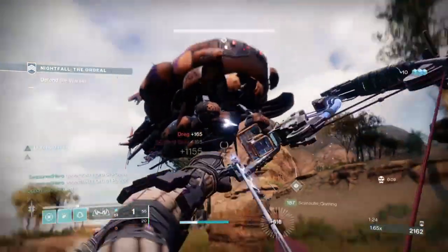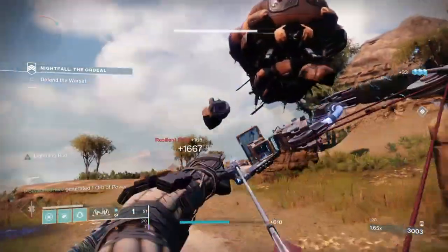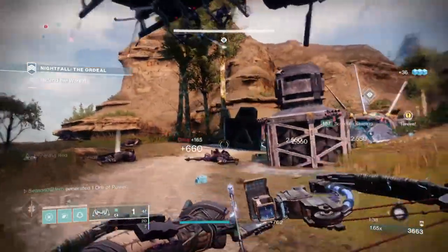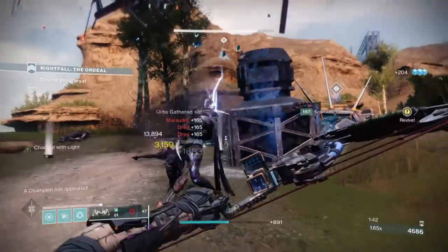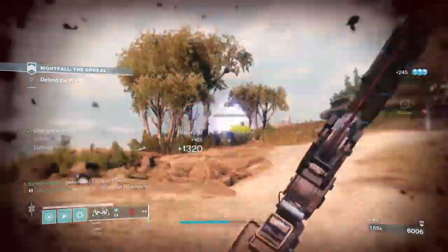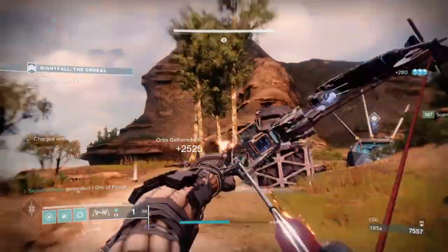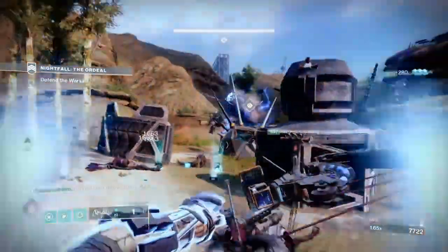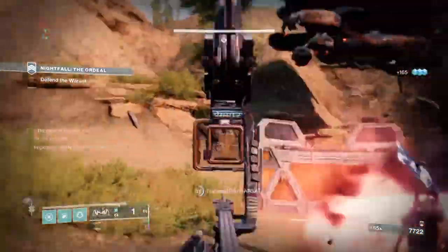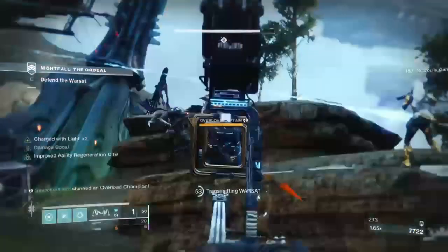I wanted to create a build based around the exotic that will allow you to proc its ability at least 90% of the time and serve as an alternative crowd controller for Hunters who wish to try not only the exotic but also the Arc subclass. The Arc Strider subclass is really great for close-corner fighting and even more great for its PvP capabilities. But since the arrival of Stasis and Revenant as the top-tier PvP and PvE subclass for add control, Arc Strider hasn't found much use lately, and its endgame usage in Nightfalls hasn't been recommended due to the risks of its perks requiring you to be upfront against most enemies.